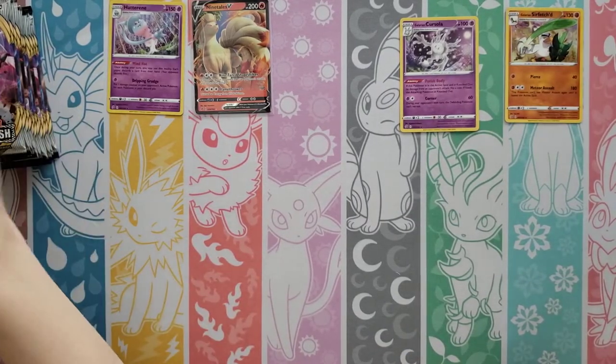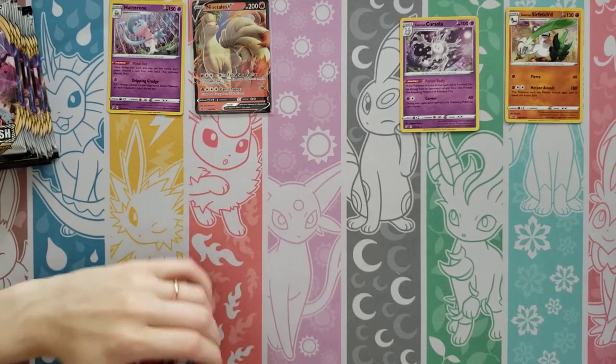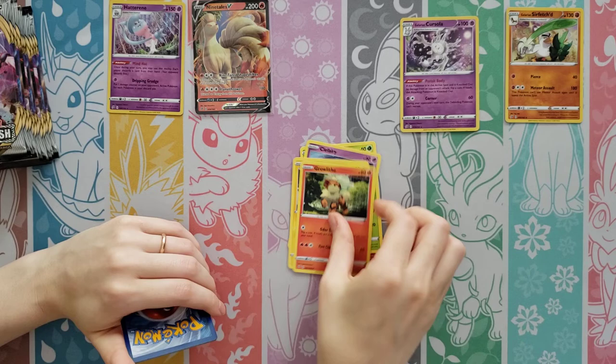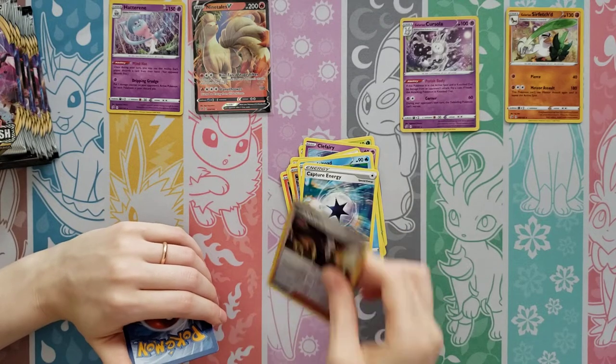Picking up a little bit, not too much. A lot of potential in these last packs — there's a ton left. Litwick, Lotad, Clefairy, Voltorb, Growlithe, Fighting Energy, Falinks, Palpatoad, Capture Energy...